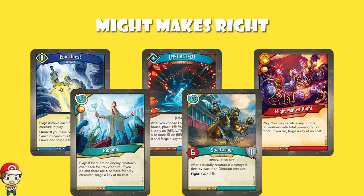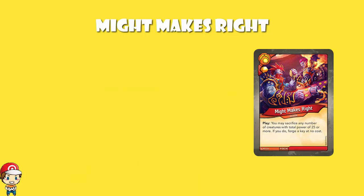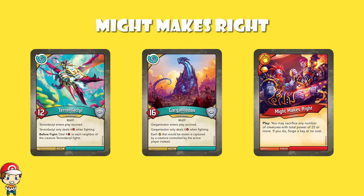Might Makes Right is the one I have seen work at Vault Tours — it can work. And the thing is, Might Makes Right is a perfect card for Brobnar, because Brobnar is the house with the big creatures. When we look at Worlds Collide, the really big creatures coming in were probably Gargantodon and Pterodactyl. Gargantodon broke the record for the largest creature at 16 power — that's pretty huge. Pterodactyl comes in at 12, and the pair of them together would let you activate Might Makes Right.